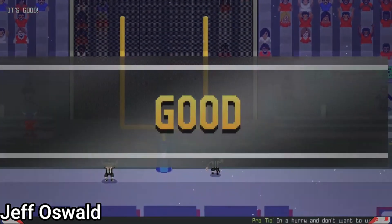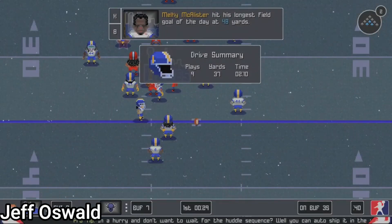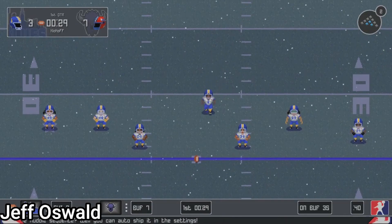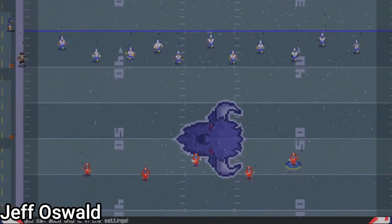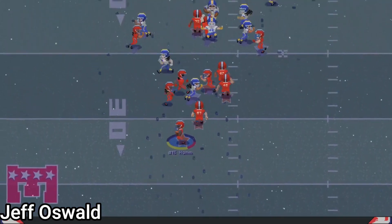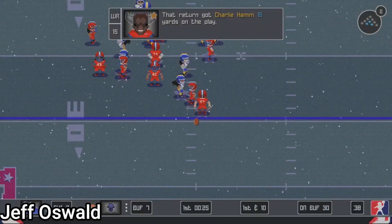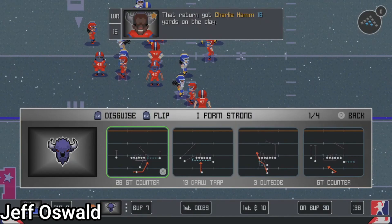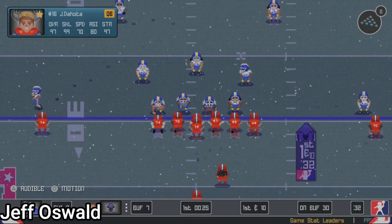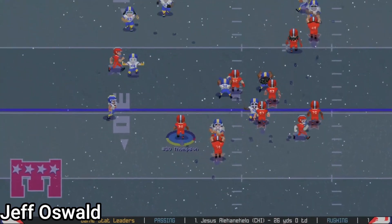Some players and teams have their own strengths and weaknesses — like a team with the best offense and special teams but the worst defense. The game also has weather effects, which can be a major game-changer. The wind can get all crazy and sometimes cost you a last-minute decision, like trying to do a field goal.